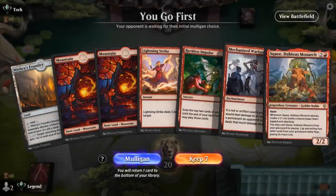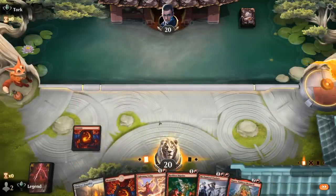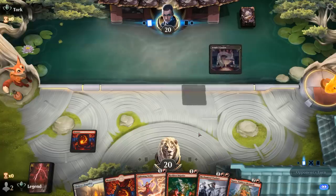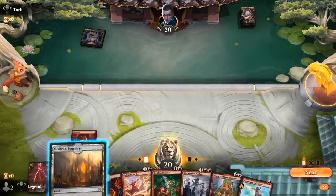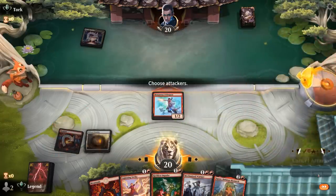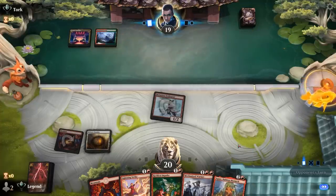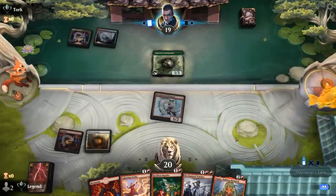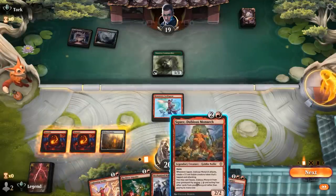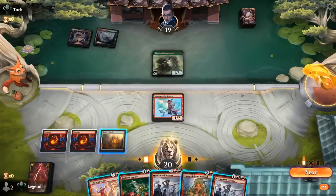On to the next one — we're on the play with a fine hand, no one or two mana creature, but some removal to hopefully set up Squee into Warfare. Swiftspear is probably still worth playing rather than keeping up Lightning Strike, since most two-drops they'd play would at least trade for Squee. Opponent plays Loam Speaker. We consider playing Warfare even though it would mean Swiftspear goes unblocked — but if we play Squee instead, the opponent can eat the 1/1 and take three.